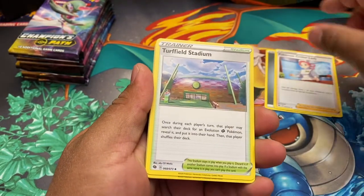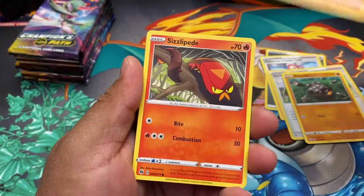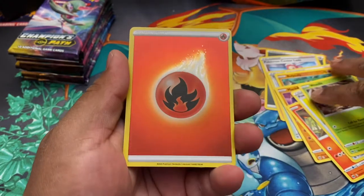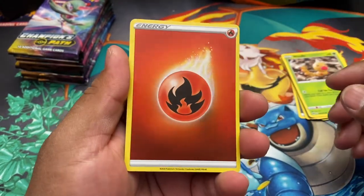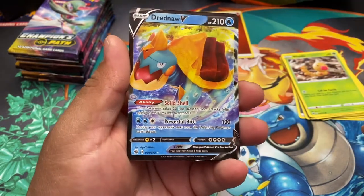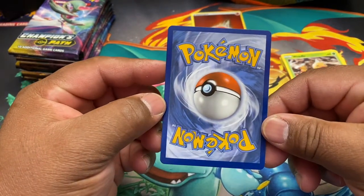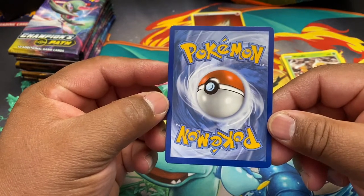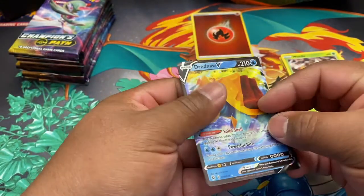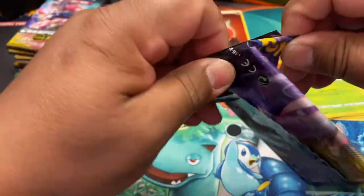Pack 1: Manaphy, Pokemon Center Lady, Turffield Stadium, Hop — I want to get the full art of him. Rolly-Coly, the chop, Sizzlipede, Pokeball, Claydol, Weedle. Look at that shiny energy — that looks so good. And for the rare — first hit! Got a Dreadnaw V, very nice. Centering is okay but a little off top to bottom.